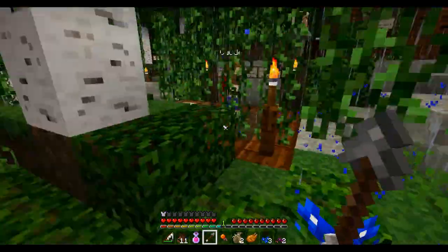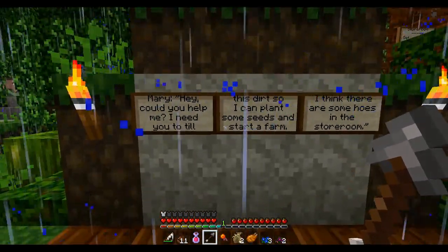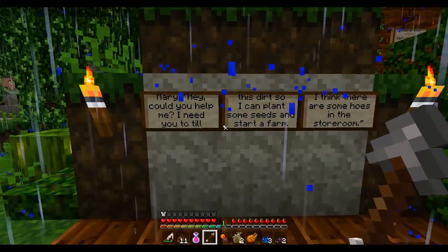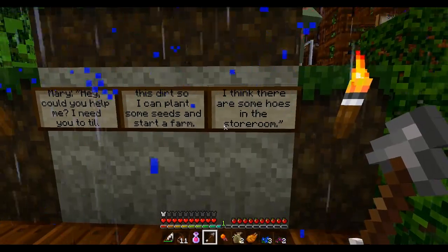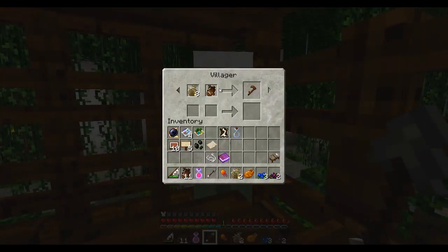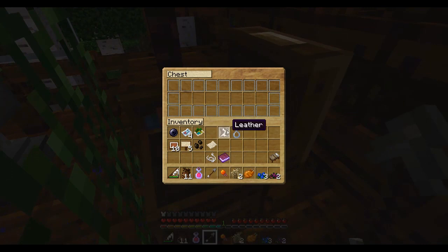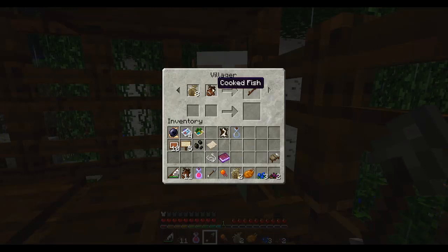Do you want to read Mary's voice? I've already done one woman. Okay sure. Hey Mary, could you help me? I need you to till this dirt so I can plant some seeds and start a farm. I think there are some hoes in the storeroom. There aren't any hoes in the storeroom. There are melon seeds over here. Fertilizer — all bone, no problem. Did he give you hoes for gold? 8 gold. That's a lot of gold. We've got to catch more fish.